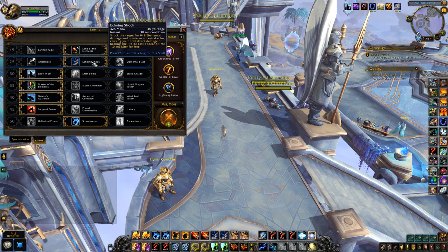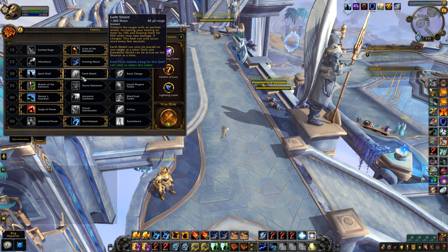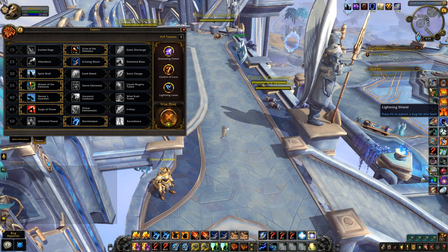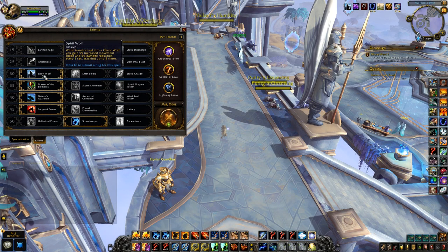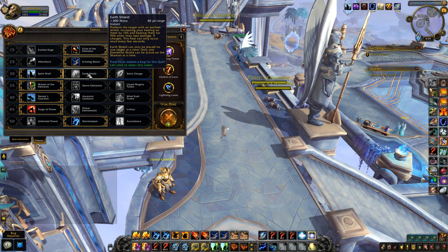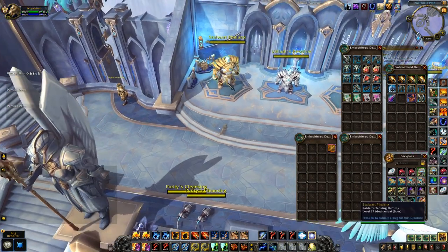I'll show Echoing Shock to begin with — cool talent. It shocks the target for 918 elemental damage and creates an echo, causing your next direct damage or healing spell to be cast a second time one second later for free, every 30 seconds. These next talent choices are all the same tier, so you can take Earth Shield — just keep in mind it will replace your Lightning Shield if you're using it on yourself. But you can still take it for Mythic Plus to throw on your tank or healer.